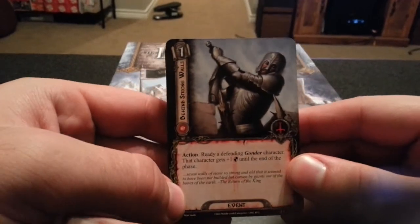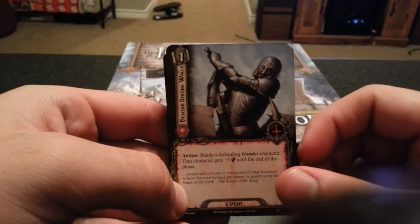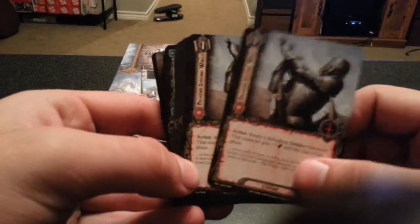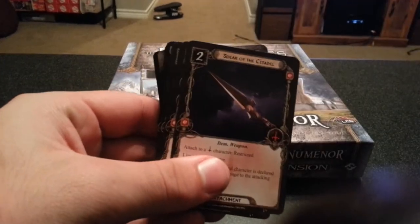Next we have Behind Strong Walls. Ready a defending Gondor character — that character gets plus one defense until the end of the phase. So you quest, then use him to defend, and he gets plus one. Not bad.